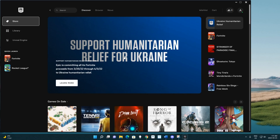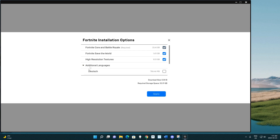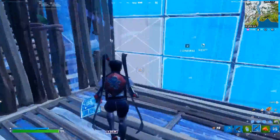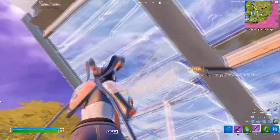Now for this first thing, you're just gonna wanna come into your Epic Games launcher, then go over to your library, and click the three dots next to Fortnite. Then once you're in here, go to High Resolution Textures, uncheck it, and then hit Apply. This is a super easy thing to do, and it can make a huge difference if your PC is running low on storage, plus it doesn't benefit your game very much to have it on.